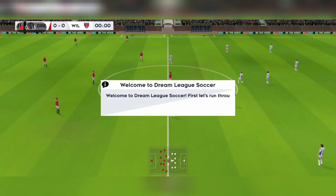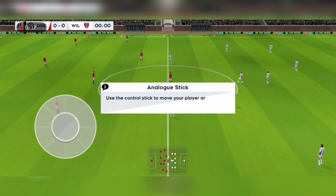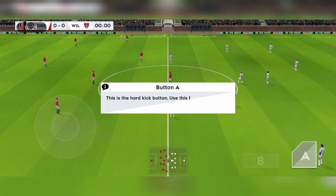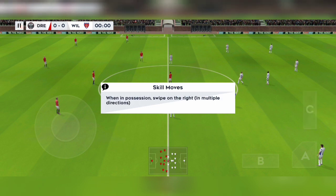Welcome to Dream League Soccer. First, let's run through the controls. Use the control stick to move your player around. This is the low kick button. This is the hard kick button — use this for shots. This is the lofty kick button — use this for crosses. When in possession, swipe on the right to perform a skill move.